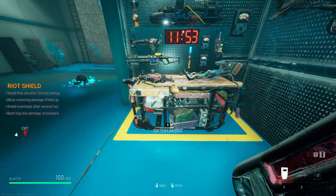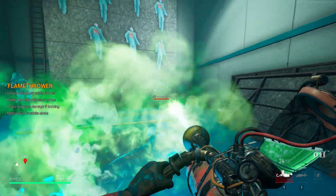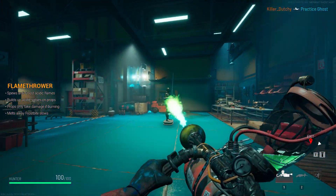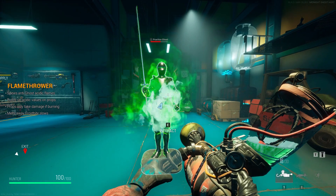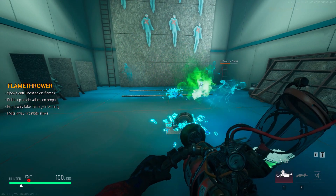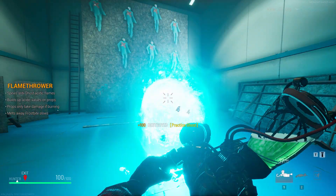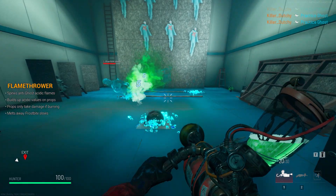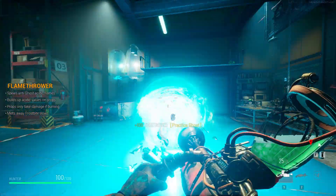Now we get to the Flame Forever. This one is really good for hunting out props because you can just spray it everywhere and start damaging them. Like the Frostbite, you need to keep it on them for a little while, but it doesn't take long for props to activate with fire. If they're in ghost form you only need to hit them twice with a little burst of flames to kill them. It's especially handy when ghosts are running away — just chase them with the flamethrower.